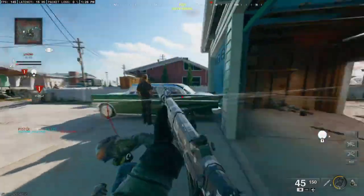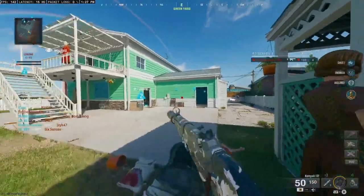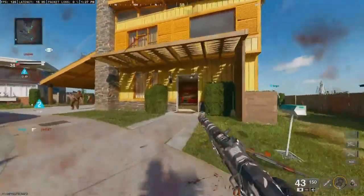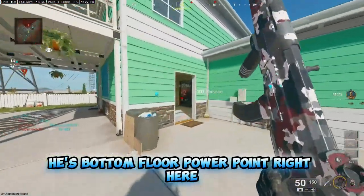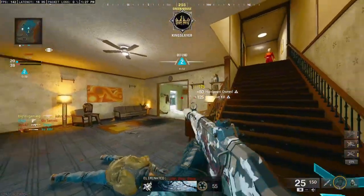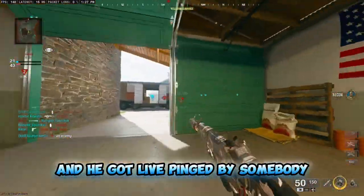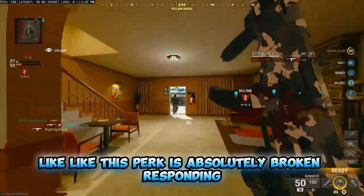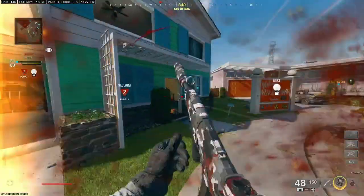I'm going to shoot through the walls right here. This is actually insane. This guy is still laying right there and I can see him. He's just laying right there. Now that I respawned, let me see where they spawned at. There's one right there and he got live pinged by somebody. This perk is absolutely broken. Respawning - I see there's one right here by the bus, he's coming outside. Now he's dead. Absolutely insane.